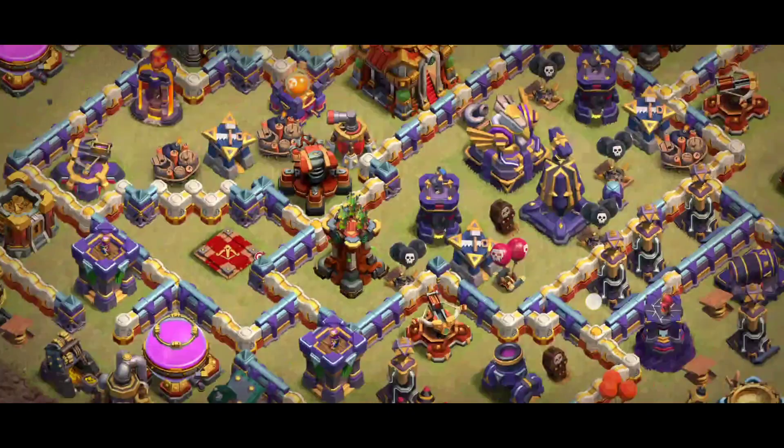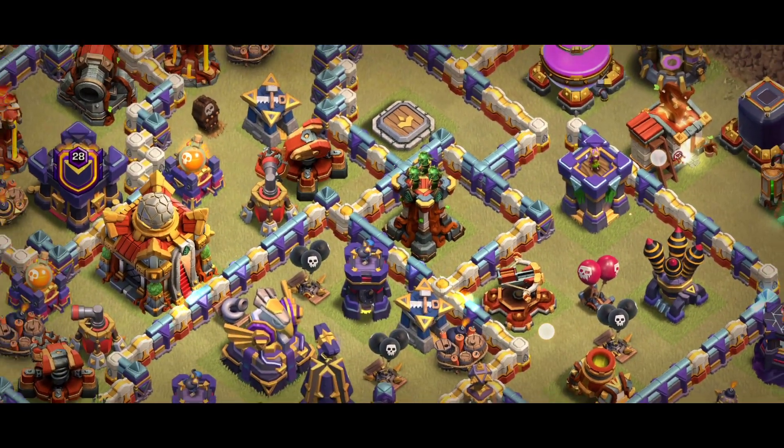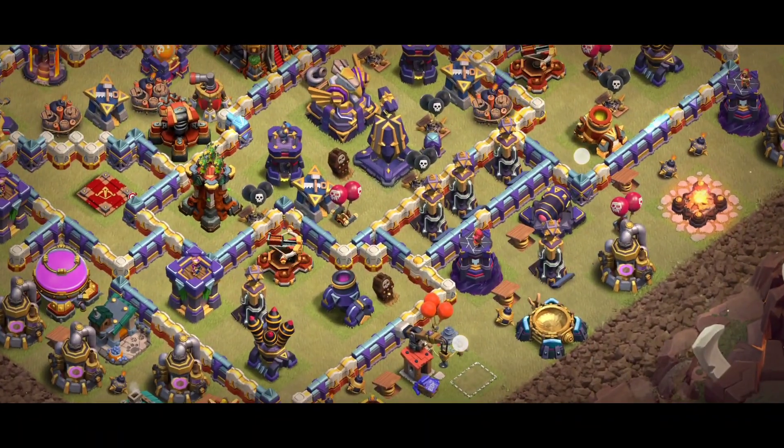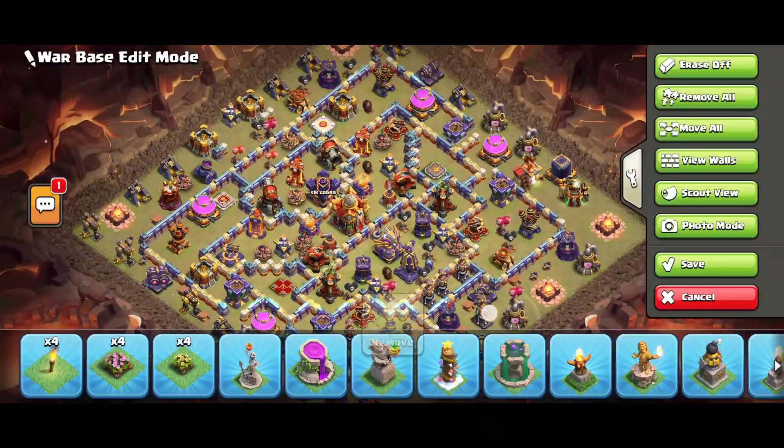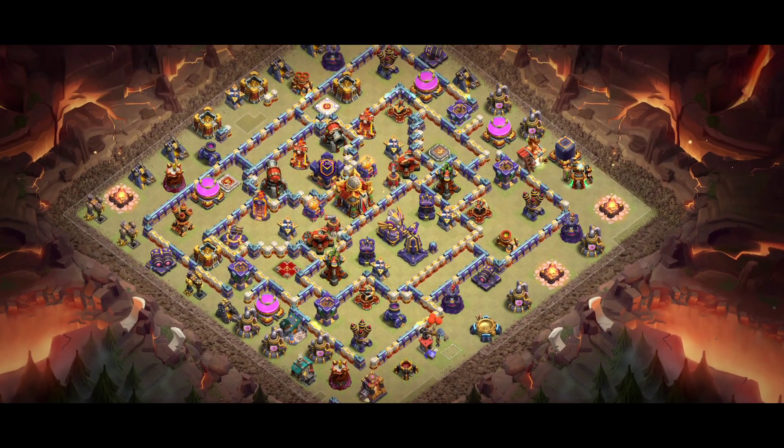This side is also dangerous with multiple archer towers with the Queen, and don't forget this area — you can see the hidden teslas there. That's why the Giant Bomb trap is placed at the back of the Eagle Artillery, and that's a great design. Make sure you take advantage of this base and share the video with your friends, because we're looking for free bases.